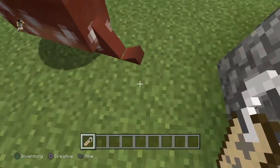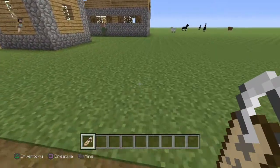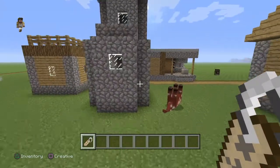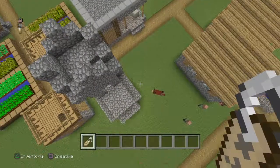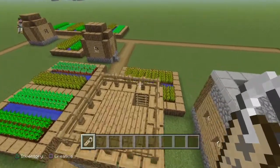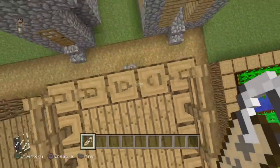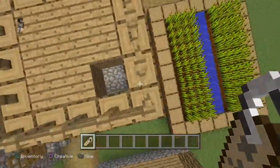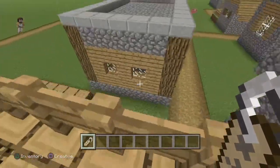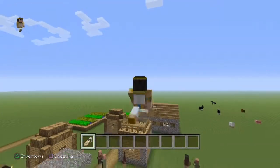Wait, what if you make a jab into a Dinnerbone? Like think of a jab upside down - could you do that? Make a jab sheep, name it Dinnerbone. It'll just turn into a regular sheep but still be upside down. Try that - make a jab sheep, then name it Dinnerbone and see if it's upside down or stays a regular sheep.